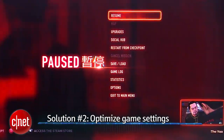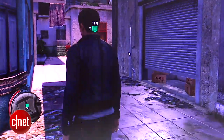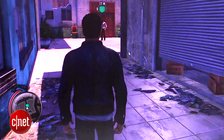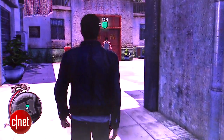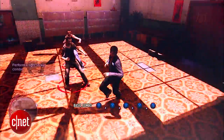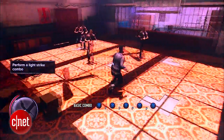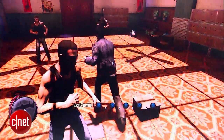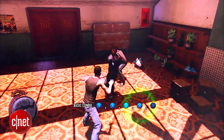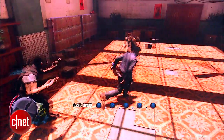Solution number two is to optimize your game's settings. I have a game called Sleeping Dogs here running on my older graphics card with the latest graphics card drivers. The game looks pretty good and it's running at a decent frame rate. However, the textures and the lighting are set pretty high — the lighting is dramatic, there's shadowing on the characters, and you can see the shadows of the fans on the ceiling on the floor. However, it's not as smooth as I would like, and my button presses don't correspond one to one with my actions on screen.